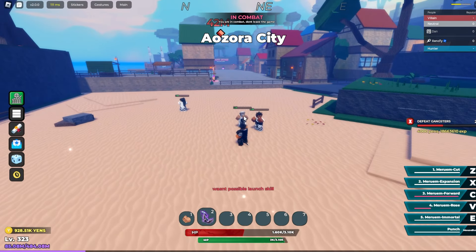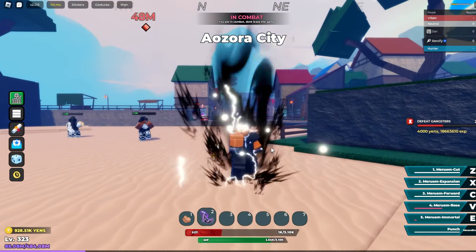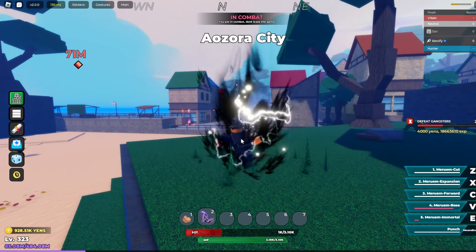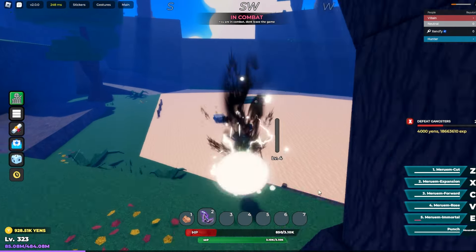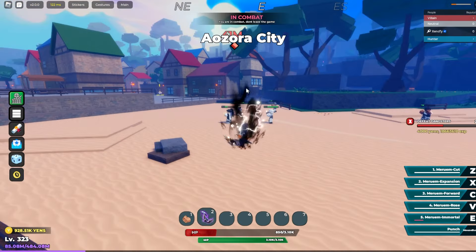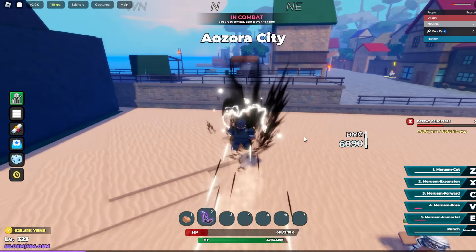Next we have Meruem Rose — boom, that's a beam projectile, very clean. Then there's Meruem Immortal, which turned my aura black. We have to wait for the cooldown. Let me try Meruem Rose one more time — look at that, that is clean.